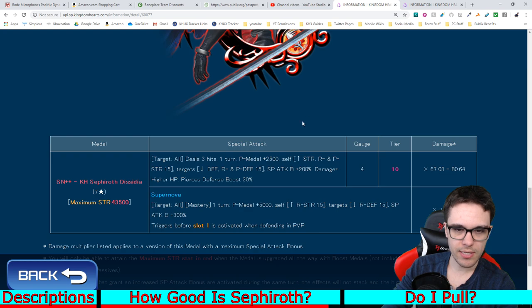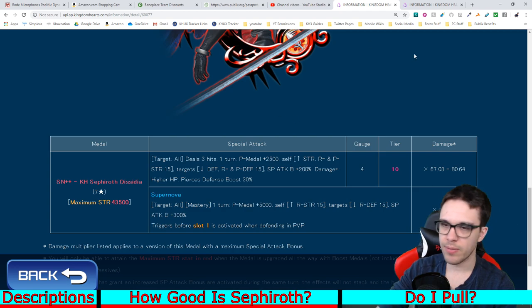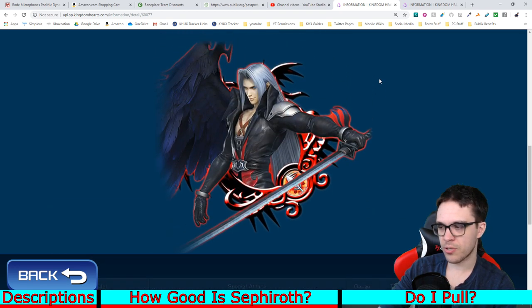He's straight up just one of the best medals in the game, not only in terms of damage but also in terms of abilities. He's also one of the best piercing medals for PvP — not that PvP even matters anymore to be honest, PvP is kind of dead. But he also has one of the best Supernovas in the game. Overall he's just one of the best medals in the game. Now in terms of whether or not you should actually pull for Sephiroth: